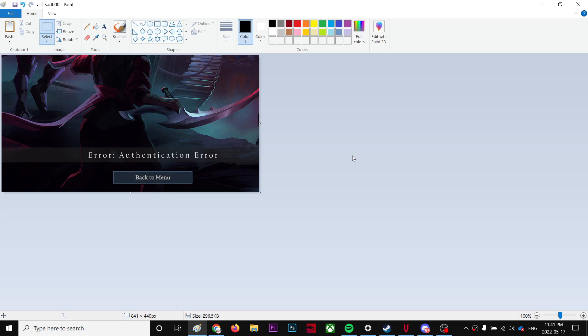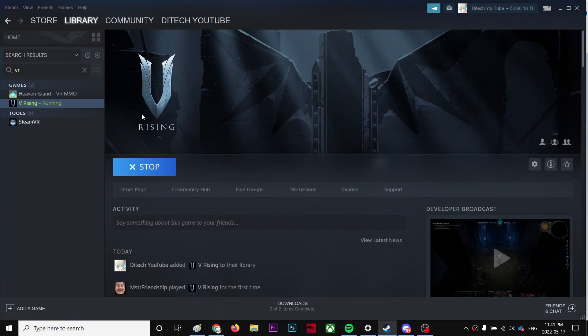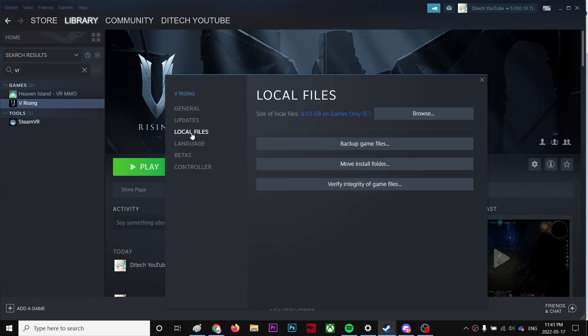I had this problem with authentication, so I just fixed it. What you're gonna do is quit the game and open Steam. Once Steam is open and the game isn't running, right-click and go to Properties, then go to Local Files and click 'Verify Integrity of Game Files'. Make sure it's 100%. What it does is, if you have any corrupted files in the game, it will automatically fix them for you.